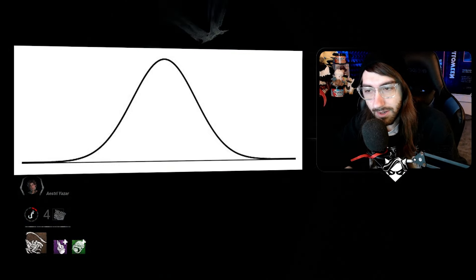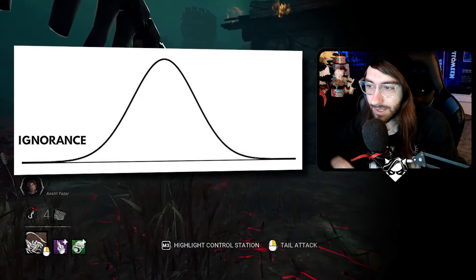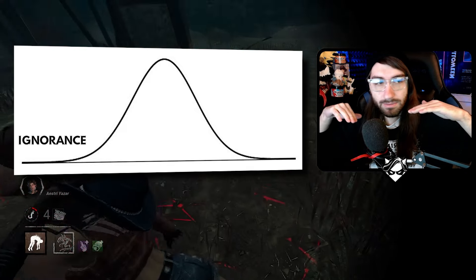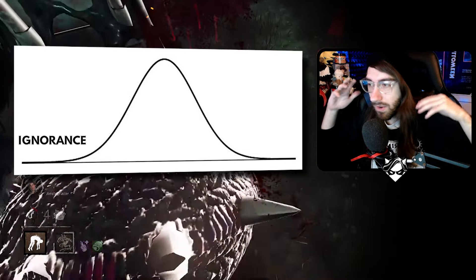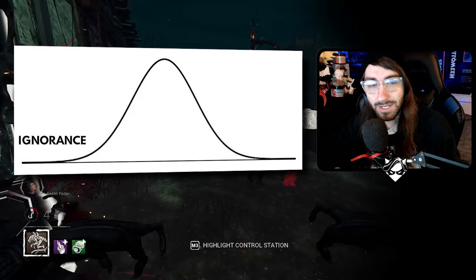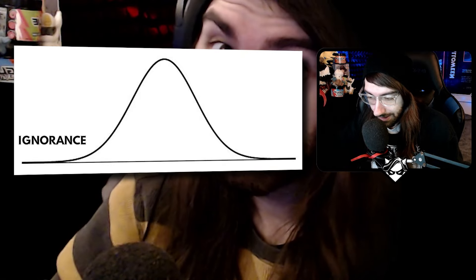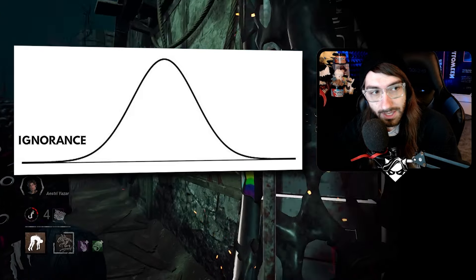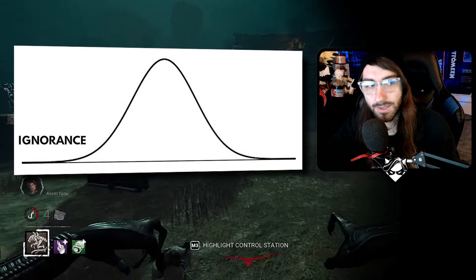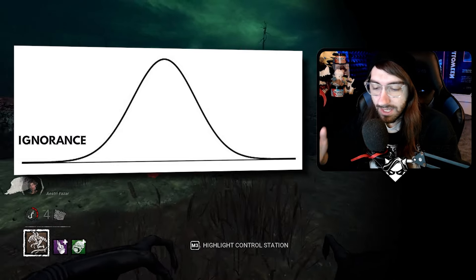Early on, a lot of people in Dead by Daylight end up tunneling and camping at the beginning of their career simply because they don't know any better. They don't know they're supposed to go and get every single survivor — as long as they get one or two they consider it okay. In the first hundreds of hours, people just tunnel and camp because they don't get it. They also don't understand that survivors impose house rules like 'that's toxic' or 'that's BM.' They just do what makes sense: I go after a survivor, I hit them, I down them, I hook them, they die — that's good. The easiest person to chase is the one already injured, which is the person you've already hooked. So it's more of an ignorance thing than any sort of malice.